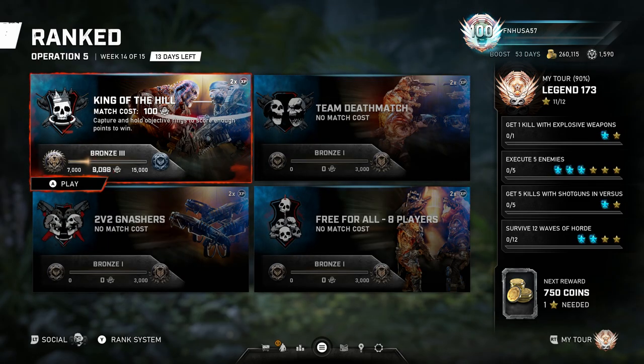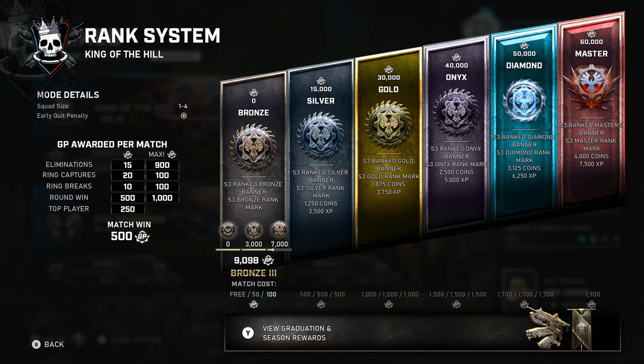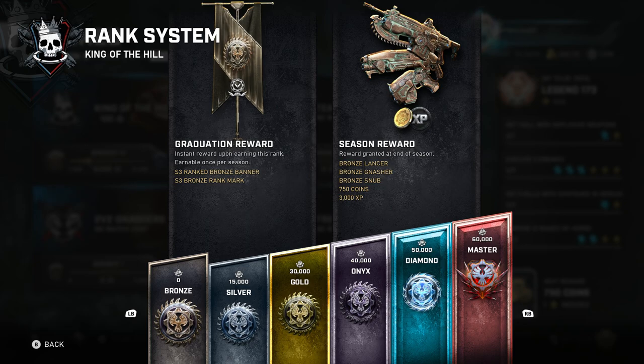Unfortunately that is under the category of Ranked. I do not enjoy the PvP in Gears 5 — it was much better in 4, and it was at its best point in Gears 3. But if you like PvP, this is where you're going to get your coins. If you go to Ranked, view Ranked System, and then view Graduation and Season Rewards, this will tell you what you will get when you get out of a certain bracket and when that bracket ends and pays out at the end of the season. The Bronze Rank — when you graduate it, you don't get anything other than the Ranked Bronze Banner and Mark. And the end of the season will pay out the Bronze Weapon Skins, 750 Coins, and 3,000 XP.